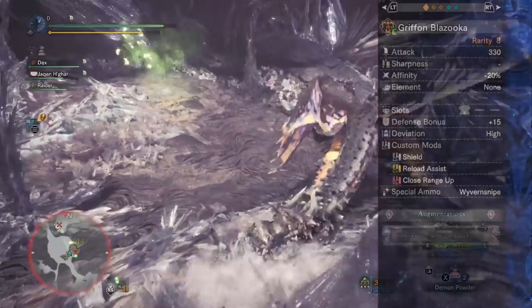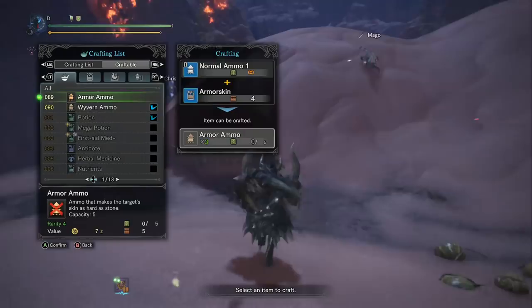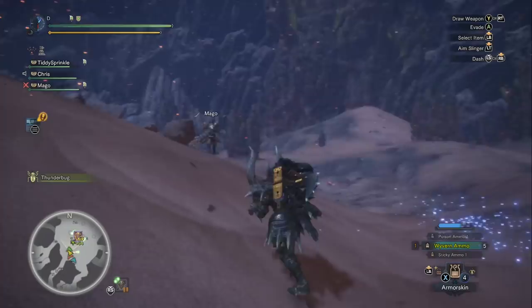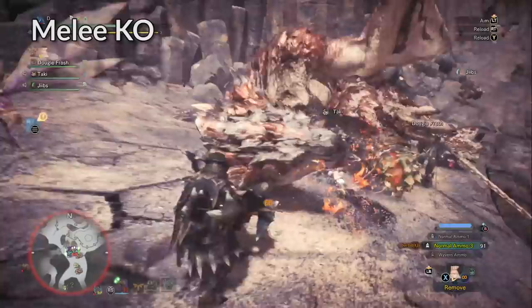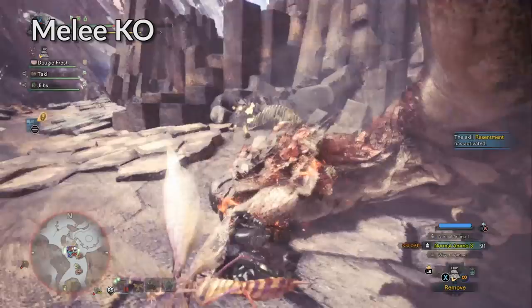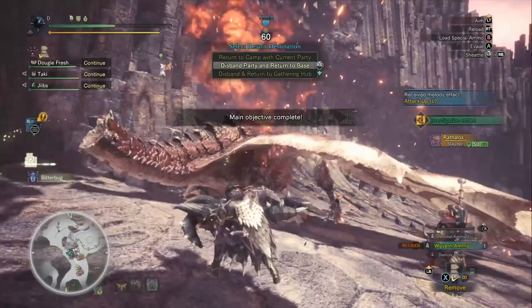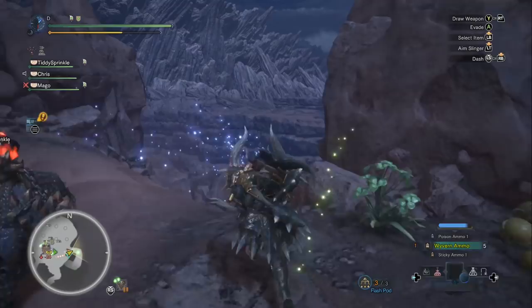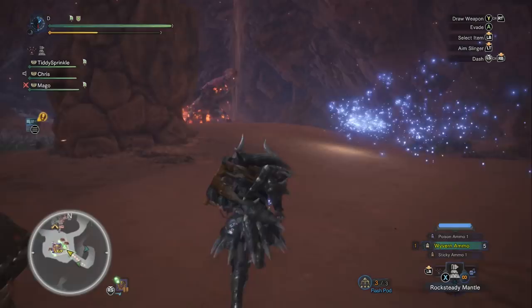The Gryphon Blazooka does a few things well: Wyvern Snipe, Wyvern Ammo, and to a lesser degree, it also uses the heavy bowgun melee better than other heavy bowguns. Heavy bowgun melees actually deal KO damage, so when you're hitting a monster in the head repeatedly, you can actually KO them and knock them down. What differentiates heavy bowgun melees between each weapon is basically just your attack value — that's the only thing that matters. So the highest damage heavy bowgun has the best melee, meaning the Gryphon Blazooka and Tarith Assault Horn have the best melee attacks.